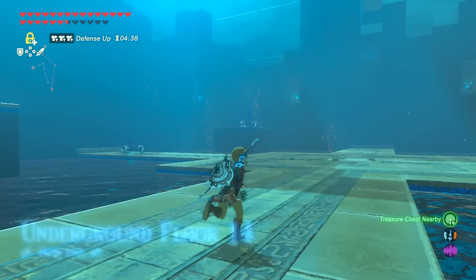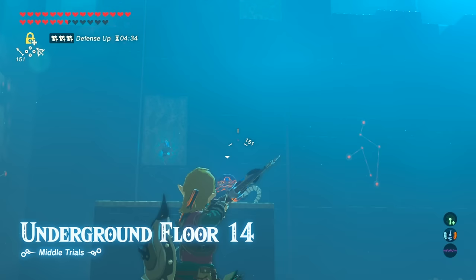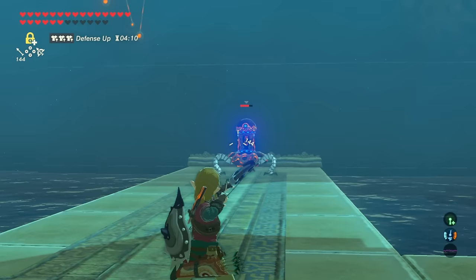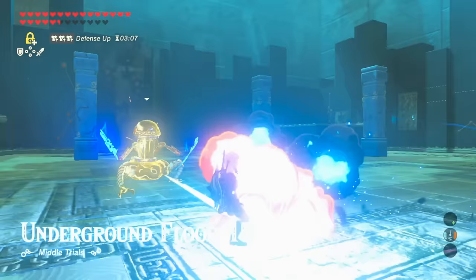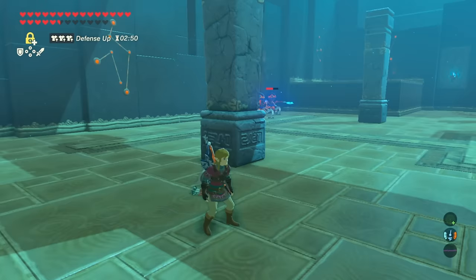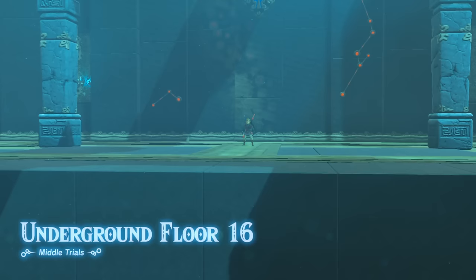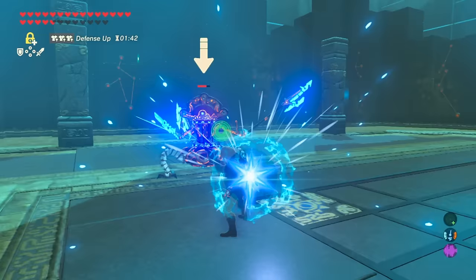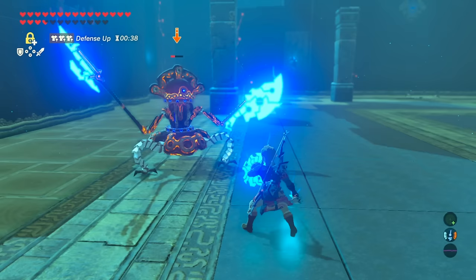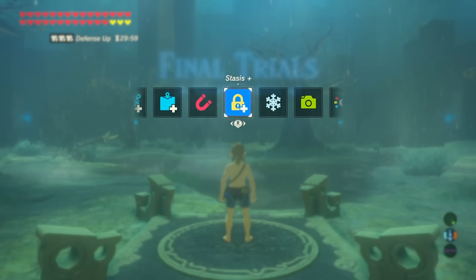Floor 13 has several weak Guardian Scouts. The first one has a spear - remember that guardians are weak to guardian weapons. There's also a hidden chest you need to use Magnesis to find. The next room combines the previous two and shouldn't give trouble - use arrows on stationary Guardian Scouts. Floor 15 puts you against two much harder Guardian Scouts; try to separate them. Remember, if both spin-rush at you, only one will be stopped by a pillar. Floor 16 is the last floor: a major test of strength, the hardest Guardian Scout. No need to conserve weapons or arrows - throw everything you've got.